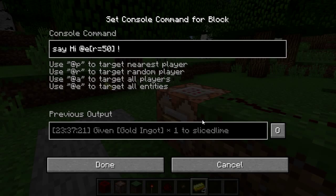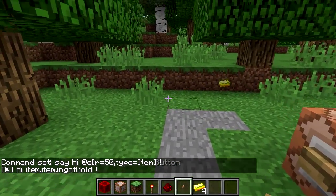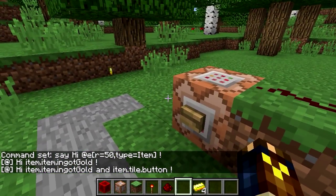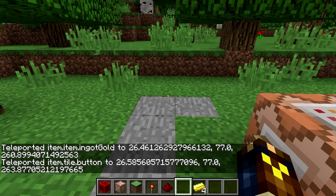We can further restrict the selection by adding more arguments. Let's add a type argument and say we want type=item. Now if we press it we get only the ingot. But I can throw out this button, press it again, and now we get hi, item ingot gold, and item.tile.button. We can also do things other than just say names — let's do a teleport command with type=item and r=10, using the relative coordinates we learned last time to teleport these items 10 blocks into the air. And they disappear.